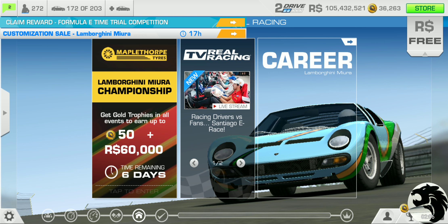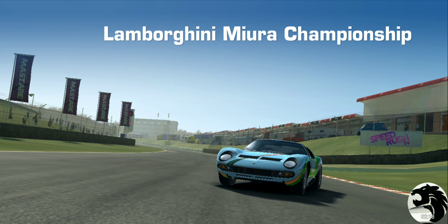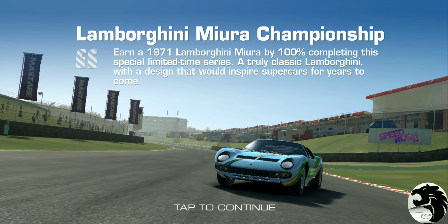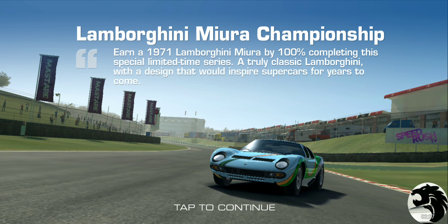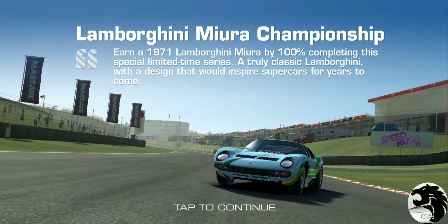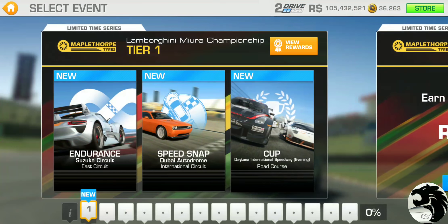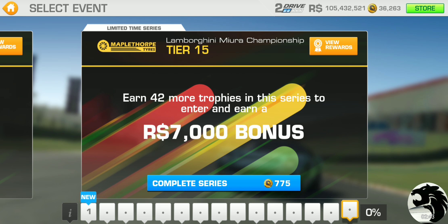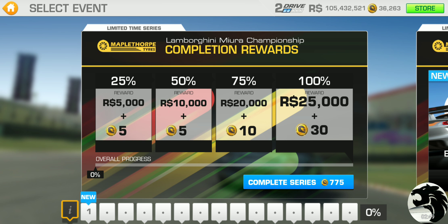It's beautiful but slow. We'll see how I decide to go about this. The 1971 Lamborghini Mira — by 100% completing this special limited time series you get this truly classic Lamborghini with a design that would inspire supercars for years to come. It's a beauty. It's the usual 15-tier limited time series, and here's the prize breakdown.